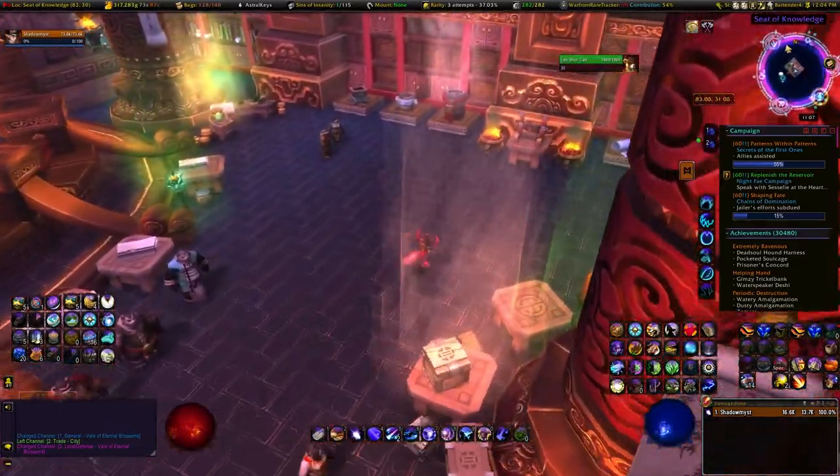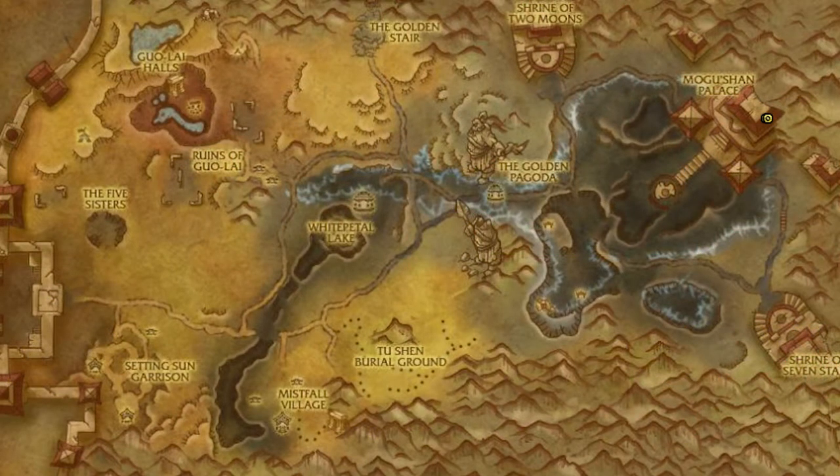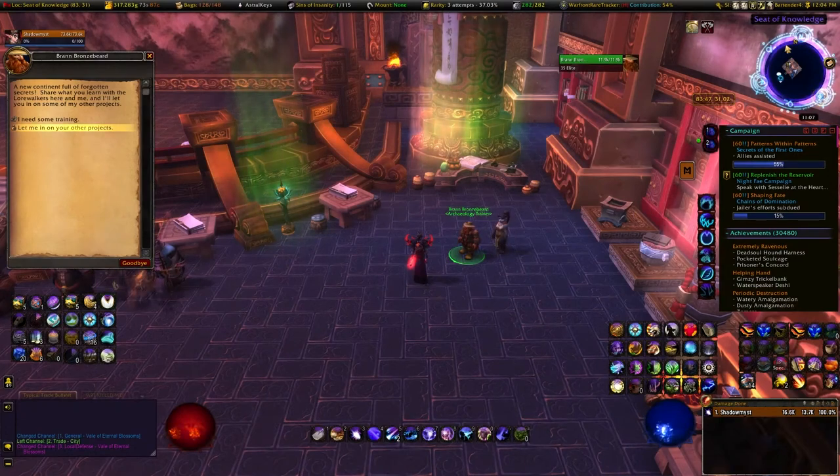Then you're gonna go over to the other side and talk to Bran. I'll show you where this is on the map - we are standing in Vale of Eternal Blossoms, and Mogu'shan Palace is where you're going. Fly all the way up to the top and you will see the entrance - there'll be archaeology vendors there. As far as coordinates, it's 83, 31.